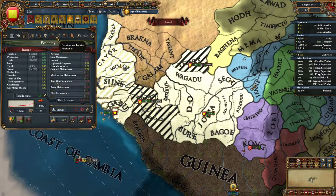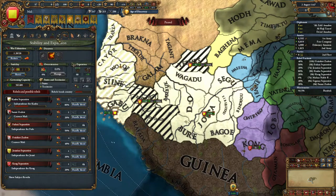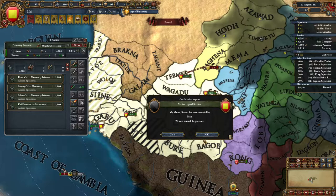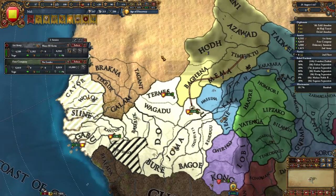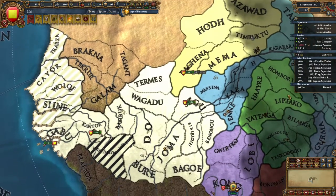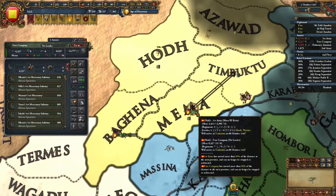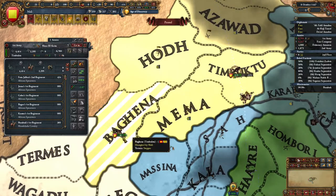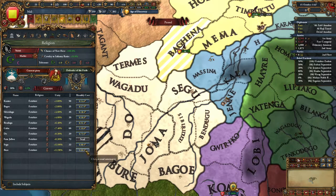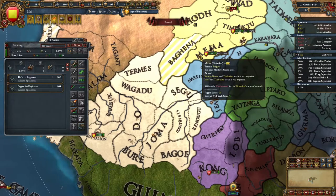We're at negative 2 stab. Sunni is bad and that's why it's so expensive. We're waiting on this siege because it's worth quite a bit of our country. We continue carpet sieging, taking Timbuktu's capital to make this war easier. We're going for religious missions — conversion is now at 30%. We need to get Buru converted next.